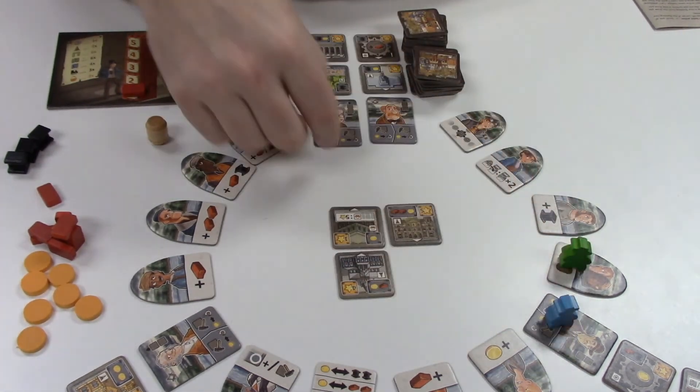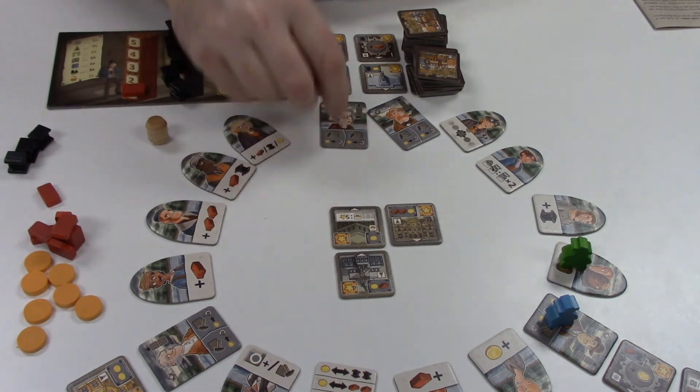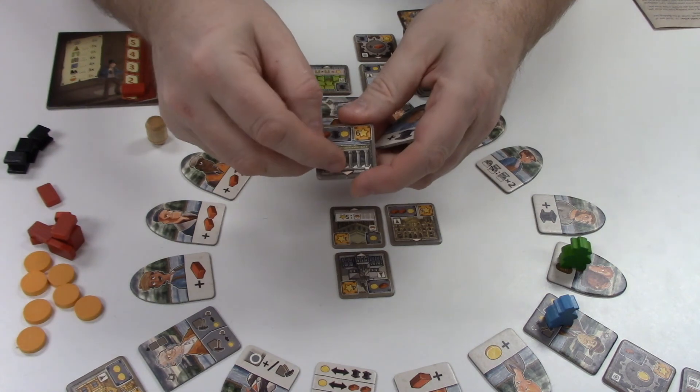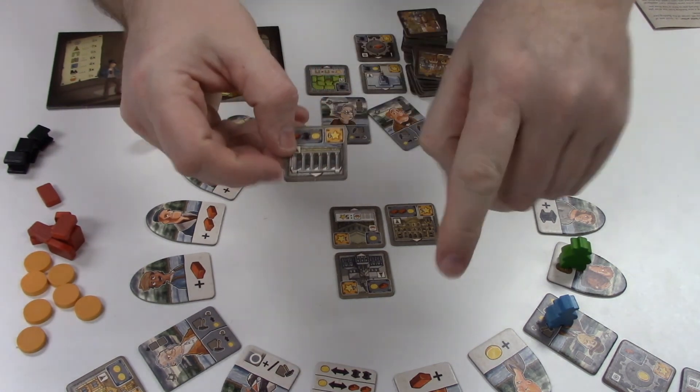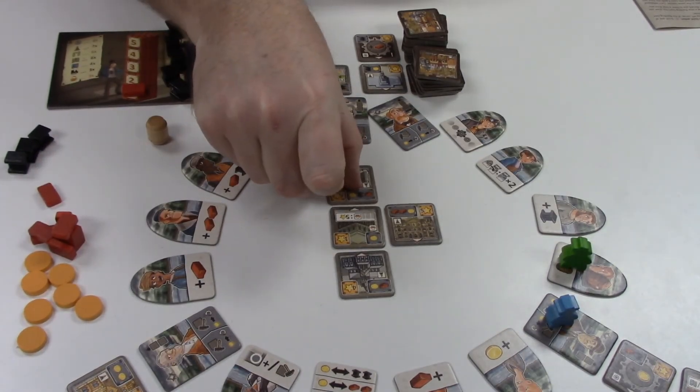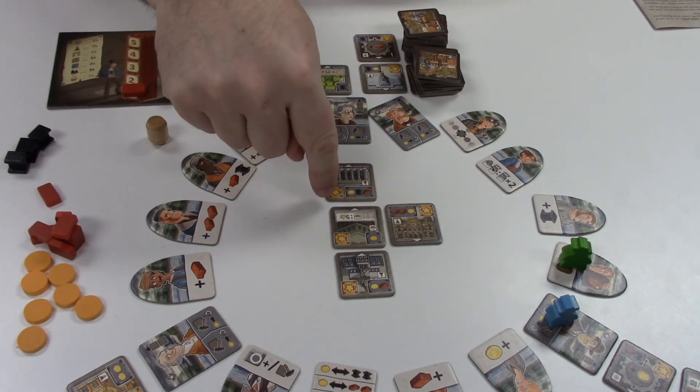If I land on one of these rectangular tiles called an architect, I can then take a building from above them and add it to the city. There's a little arrow here to indicate who owns the building — if it's yours, the arrow should point towards you; if it's me, the arrow should point towards me. I then add it anywhere in what will be a five by four grid.